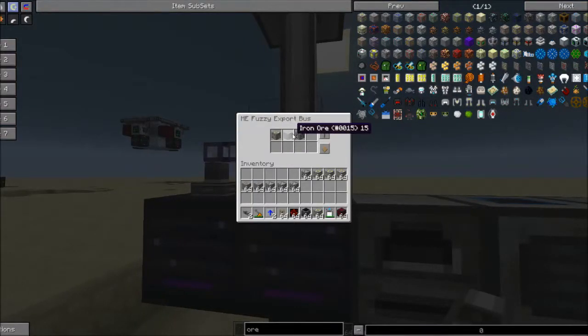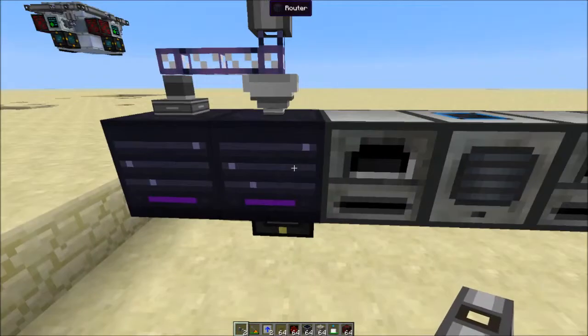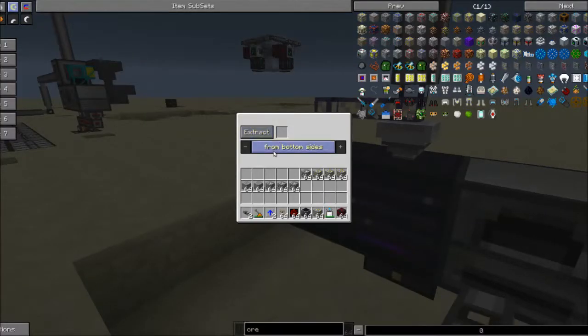So what I have right here is this set as so. I have this set as so and it actually all exports into this router, and then this router will insert into all top sides. The second stage is this second router, which will extract from all bottom sides.